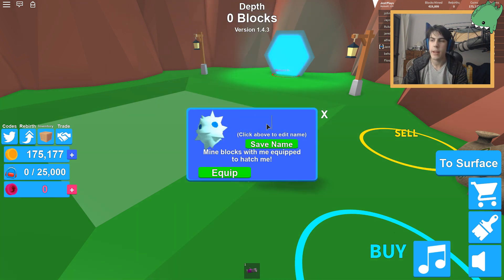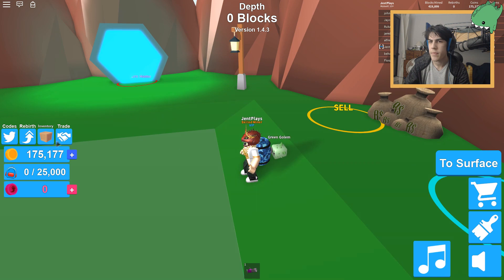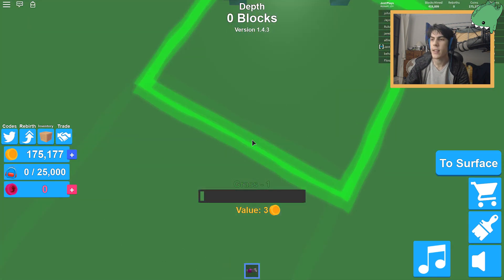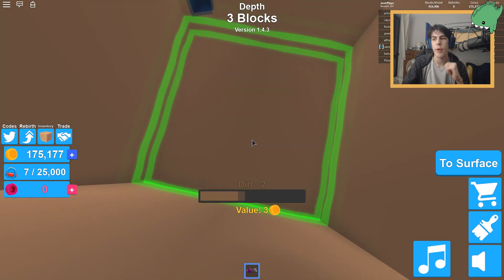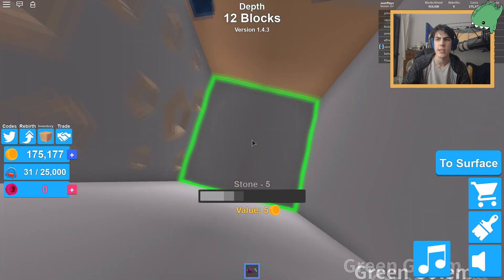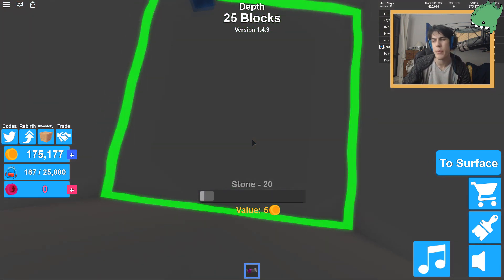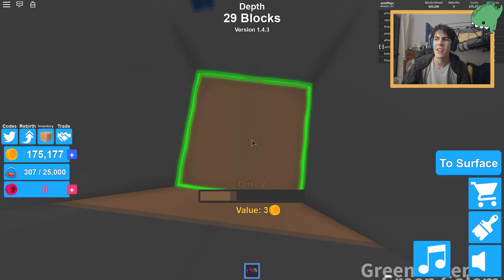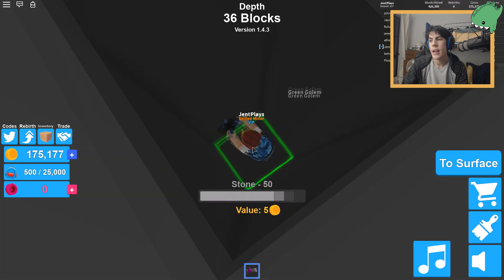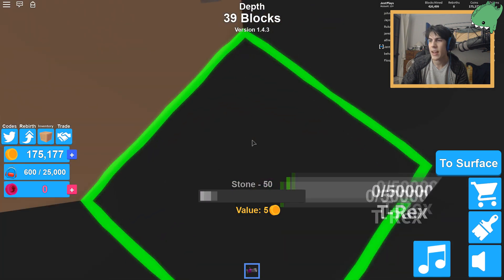We'll name it T-Rex since the code was T-Rex. It's named T-Rex apparently. The problem is since we're not equipping our other pet, it's going to be slightly slower through the stone because our previous pet sped through stone quickly. But that's okay because we're going to level this pet up and it'll be the best. Wait, did I even equip the pet? I didn't — let's equip it. Okay, now it's equipped.